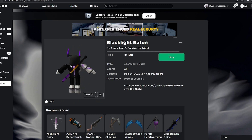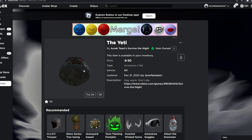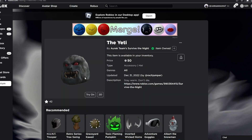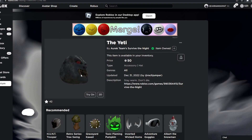Next we have a pretty cool one — it's the Yeti. If you guys don't know, there's a new update in Survive the Night called Season of the Yeti, and this is based off of that. I wonder if this is going to be a limited-time item, so maybe get it while you can just in case. The description says 'Stay warm, don't die,' and yeah, it's really cool.